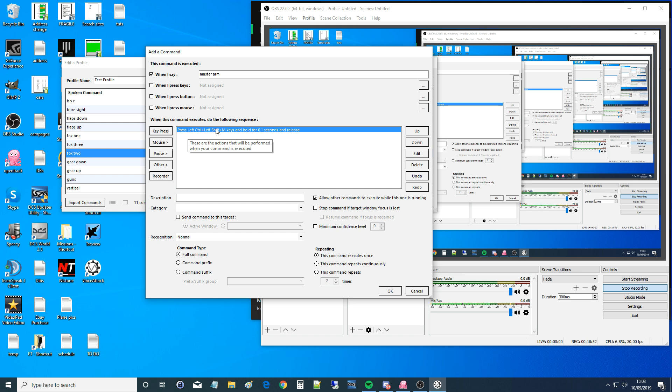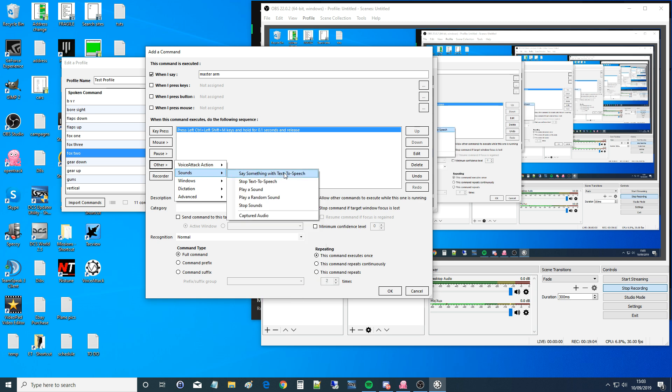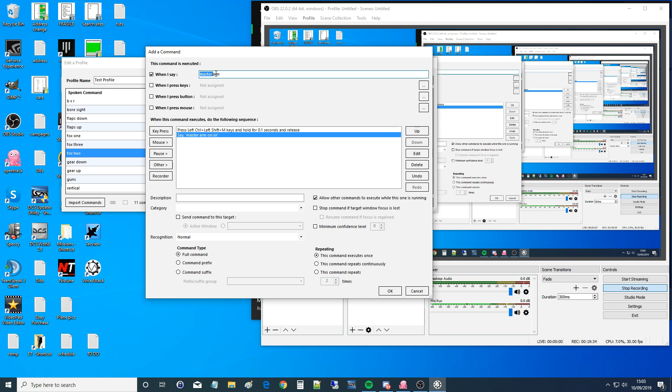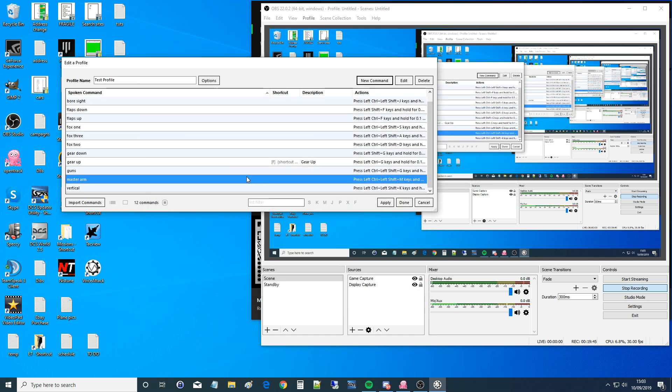We also want it to say something back to us — it's just a confirmation that the computer has understood what we said. Go to 'Other,' then 'Say something' with text-to-speech. There are loads of other options — play a sound, play a random sound, stop sounds, capture audio — but we're going to make her say something: 'Master arm on, sir.' Test it — master arm on, sir. So to recap: it listens for me to say 'master arm,' presses those buttons in DCS, then confirms by saying 'master arm on, sir.' That's the simple command done.